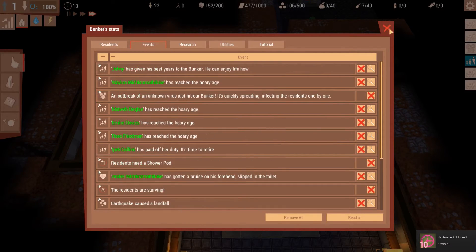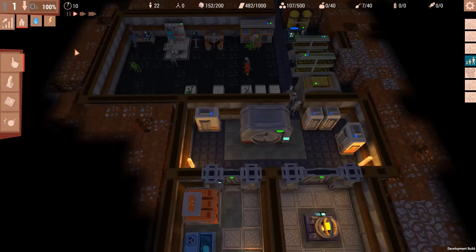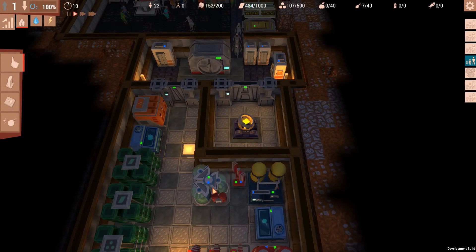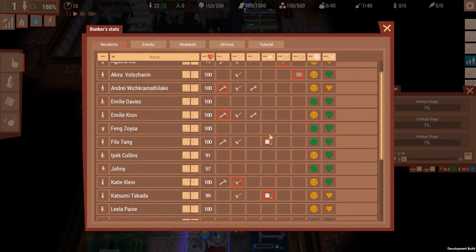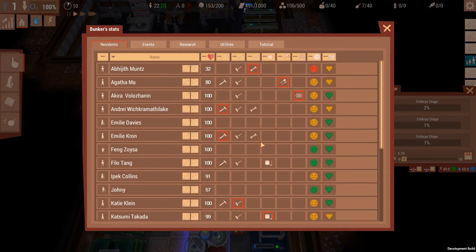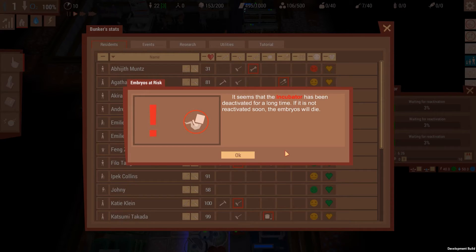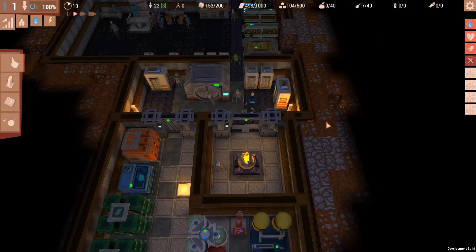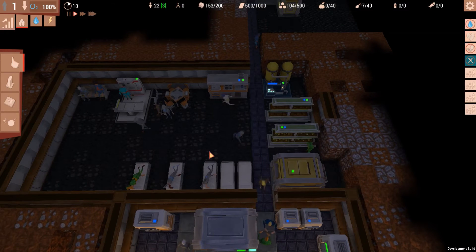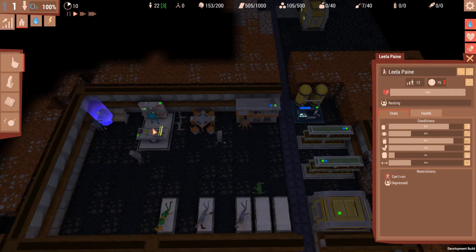Look at all the people being elderly now. Cycles 10? Oh, I hit 10 cycles — I'm a fifth of the way to the end. Problem is, I now have a ton of elderly people, which is a nightmare because all of my workers no longer work. It's just terrible. I just lost almost half of my farmers. Seriously, just all my old people just die instead of being old — I would much prefer that.